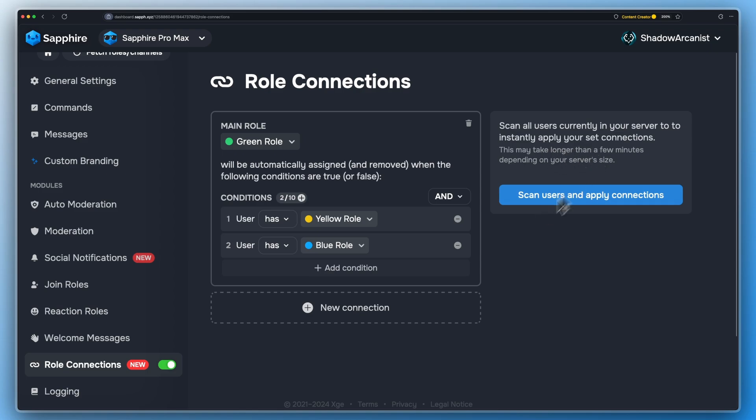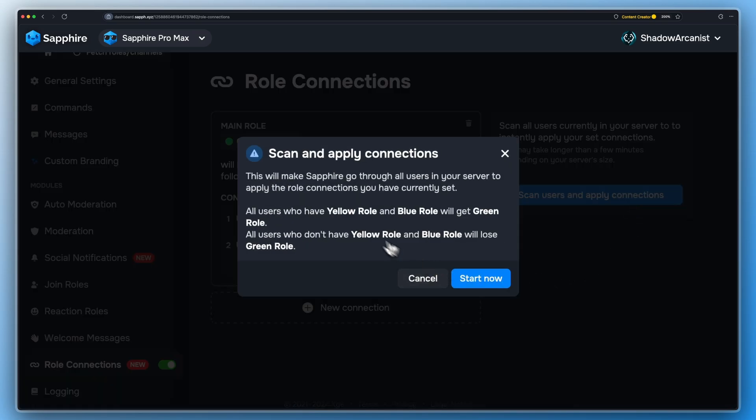If your server has a lot of members and you want to give them these connection roles, then you can simply click this button and Sapphire will check all of your server members and give them the main role if they are eligible for it. You can also use this option to see if your configuration is correct.